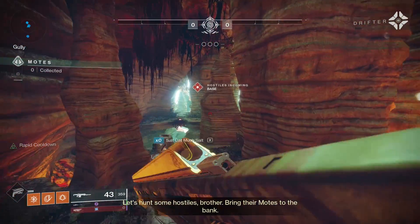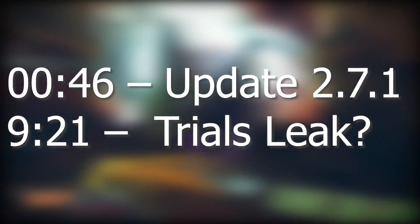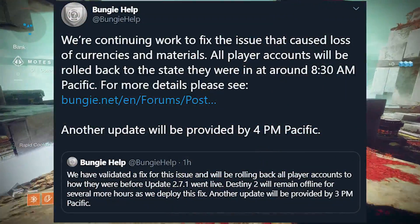A lot of bugs are happening right now where people's currencies have disappeared or partially disappeared — things like Prisms, Enhancement Cores, Ascended Shards, as well as Glimmer were missing from folks' inventories. Bungie is currently working on a fix.